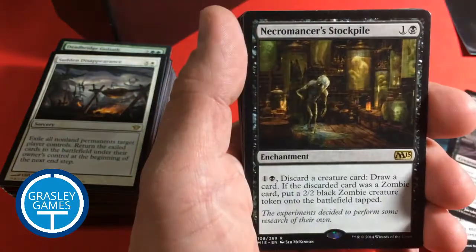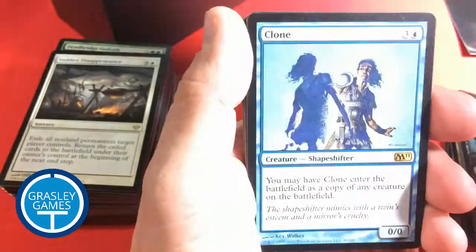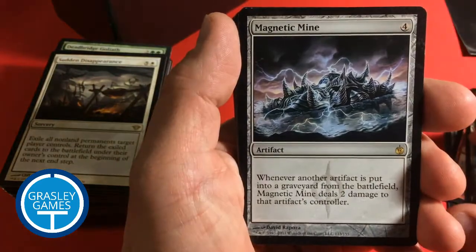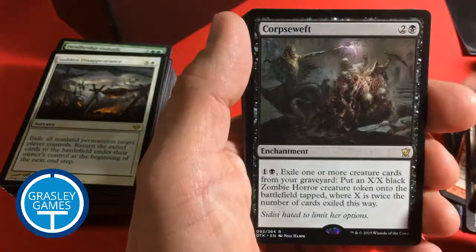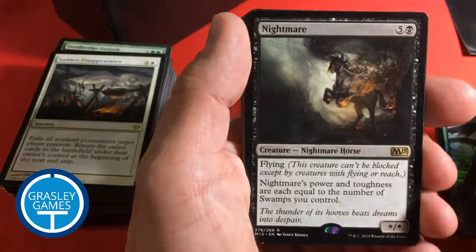Painseer. Necromancer Stockpile. Herald of Torment. Elite Inquisitor. Clone — that's from M11. Magnetic Mine. Painseer. Trap Essence. Corpse Weft. Looks like there's a lot from the more recent stuff.